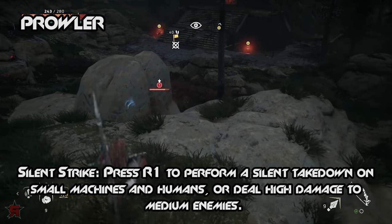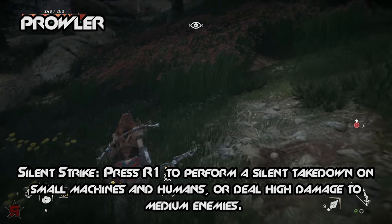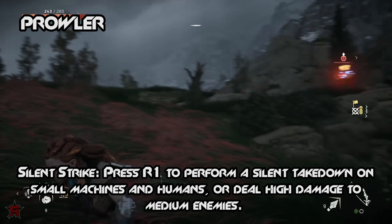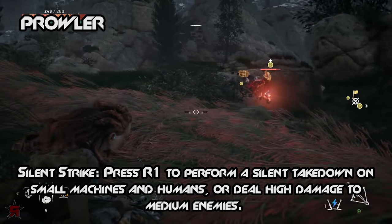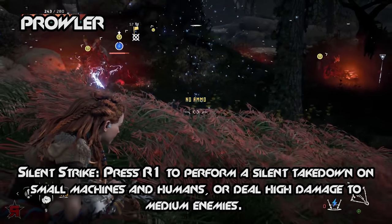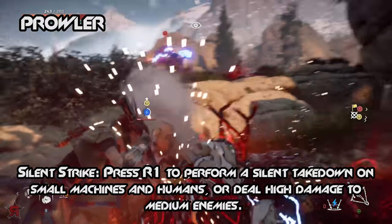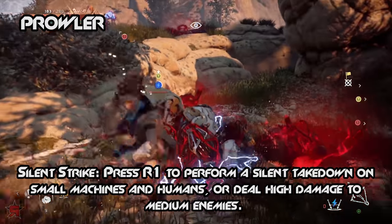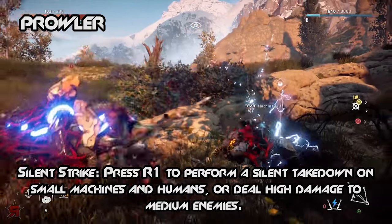All you have to do is wait for a machine to turn around, sneak behind them, and then press R1 to instantly deal a Silent Strike attack. This skill is also effective on bandits, but may not work as well on large machines since they have an increased amount of health. Later in the game, you can pick up the Strong Strike and Strong Strike Plus skills, which increase the amount of damage dealt from strike attacks. This will help you one-shot some of the larger machines you encounter late in the game.